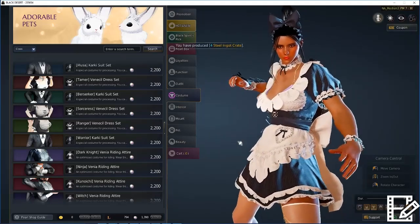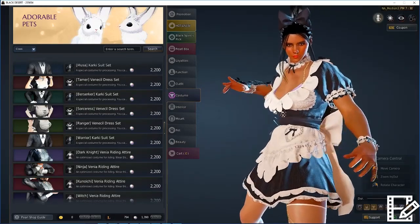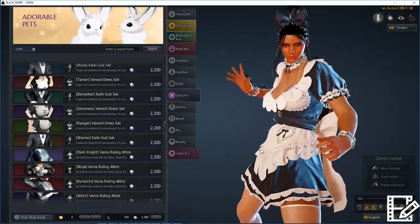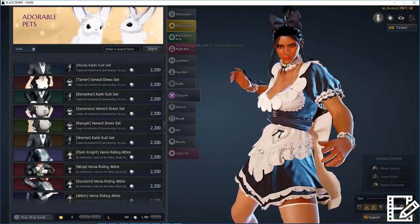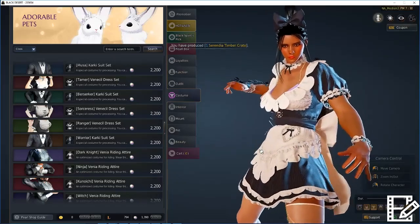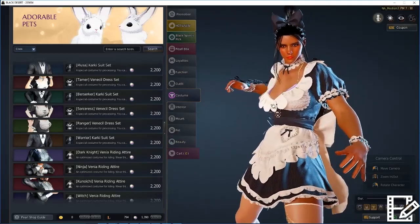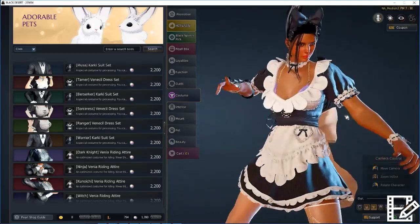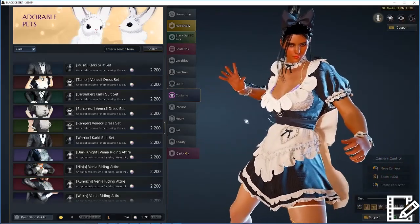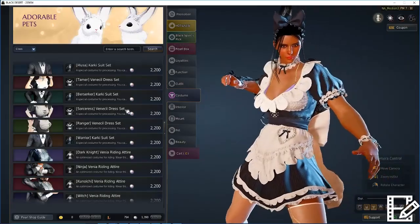In order to do AFK processing efficiently, there are a couple of things you're probably going to need to purchase from the cash shop. The amount of time you can leave your computer is dependent on your weight limit. Essentially, you can process until you accumulate 100% of your weight in your inventory, and then your character will stop processing. So in order to make this more efficient, there are a couple of things you're going to want.